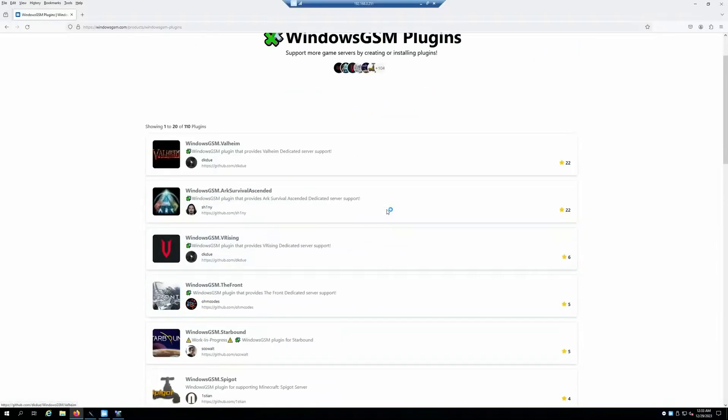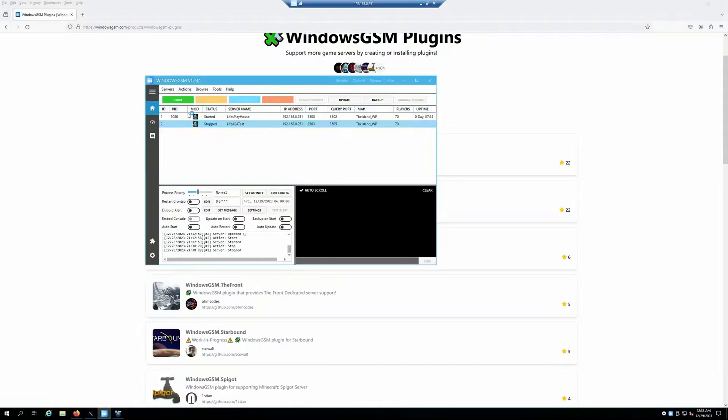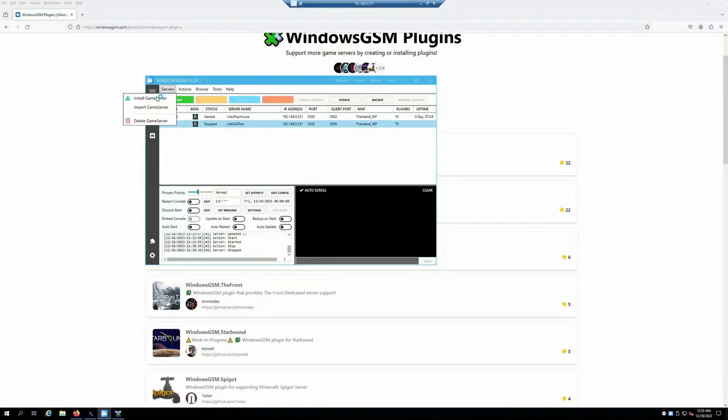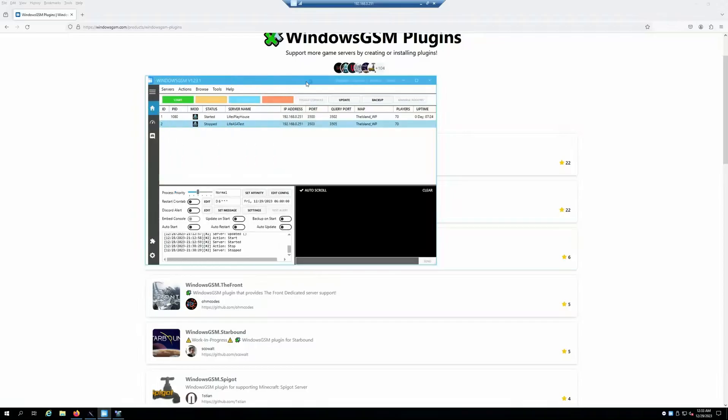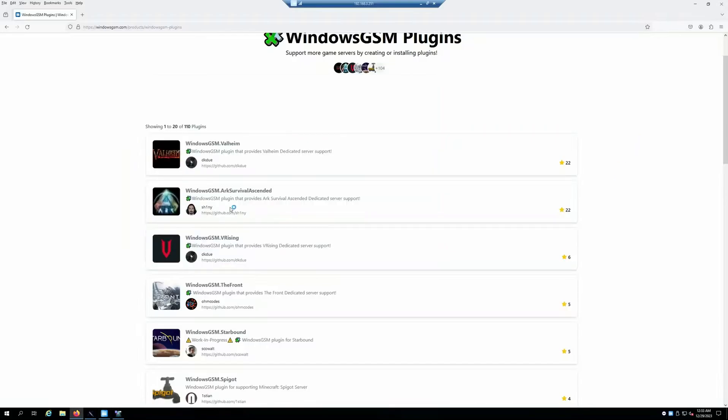If you go here you can see some personalized options. Windows GSM does have all of these game servers, and there are lovely people in the Windows GSM community who add plugins. You can install the Windows GSM ARK Survival Ascended plugin — it is way easier.